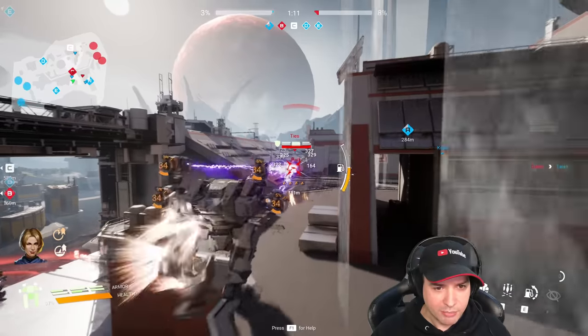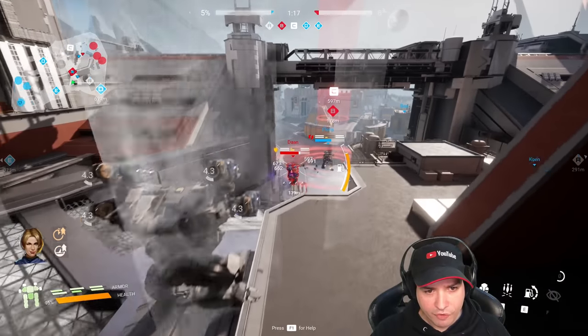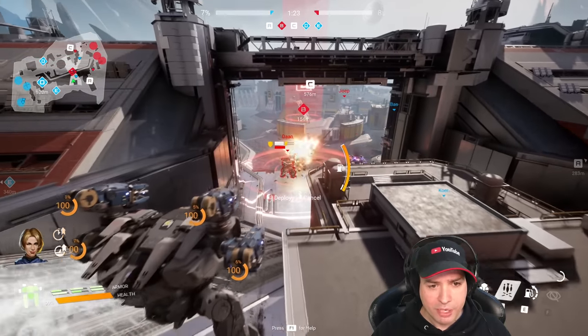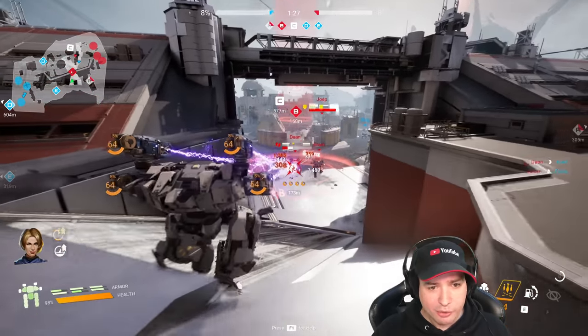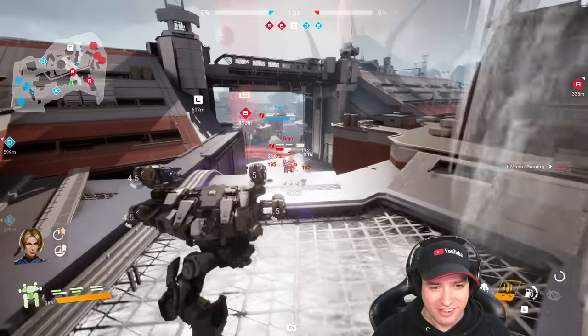Taking some damage, taking some heat from this guy here. This guy has lost some health — we can shoot him from behind. I have a Q airstrike ability which I'm deploying now. I did some good damage from above. Drop him, drop him — nice. Money Gaming got the kill, ladies and gentlemen.